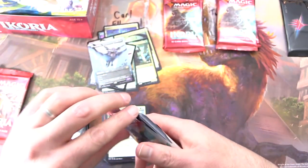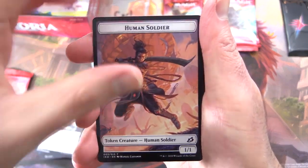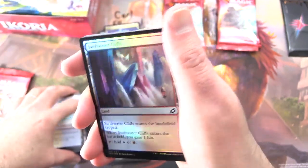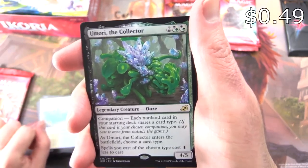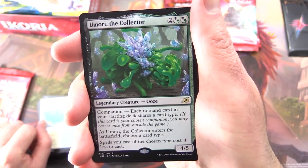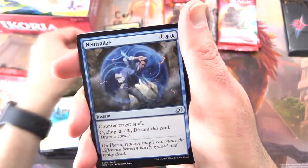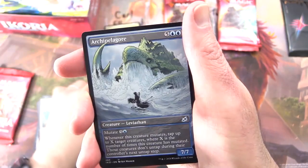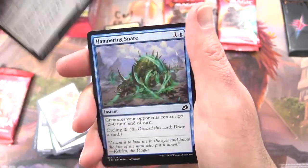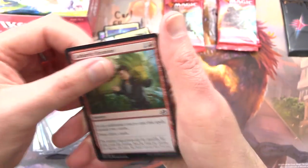Let's see if Carl is going to clean any more Mythics out of the box. We get a Human Soldier, Tranquil Cove, and a foil — Swift Water Cliffs. He's cleaning out all the foils! The rare is Amori the Collector, the Drain Creature — 4/5 for four with Companion. Each non-land card in your starting deck shares a card type, and as he enters the battlefield choose a card type. Spells you cast of the chosen type cost one less. Uncommons: Neutralize, Lore Dracus, Archipelagor. Commons: Honey Mammoth, Spontaneous Flight, Snare Tactician, Hampering Snare, Main Serval, Facet Reader, Mutual Destruction, Excavation Mole, Cathartic Reunion. And the Prickly Marmoset is back — you thought you had seen the end of him, but he will keep returning in your nightmares.